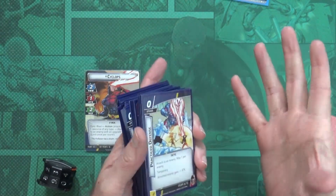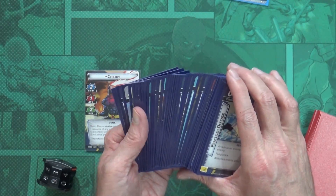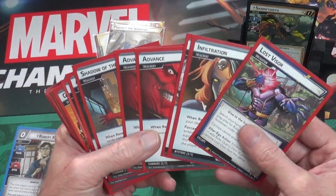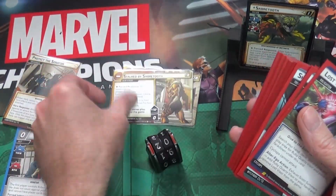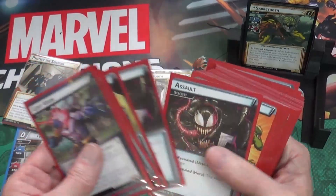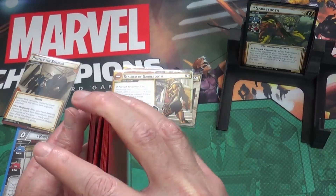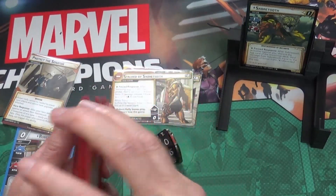I normally play against Rhino because he's the starter character, but since we're into the X-Men now, for flavor I decided to go with Sabretooth. With Sabretooth I went with what it said on the back of his scheme card, which recommended the Brotherhood and Mystique. So we've got Mystique's cards and Brotherhood mixed in along with Sabretooth's cards and the standard set.